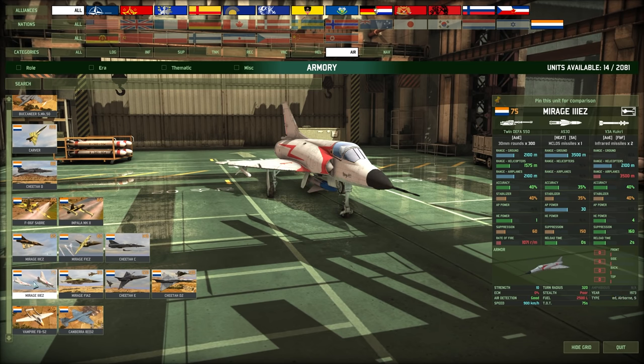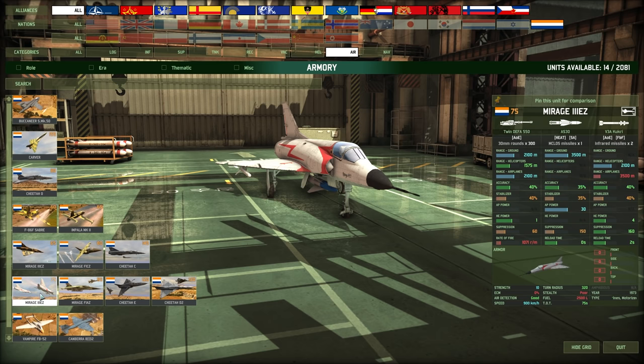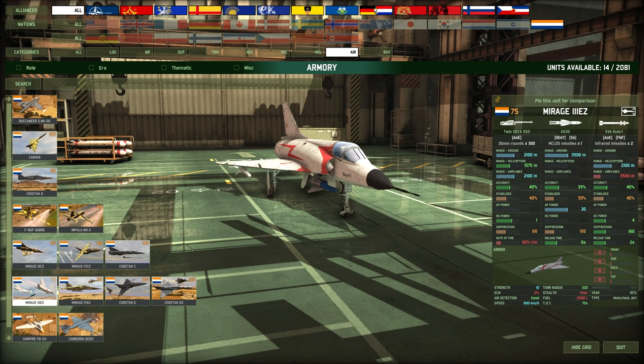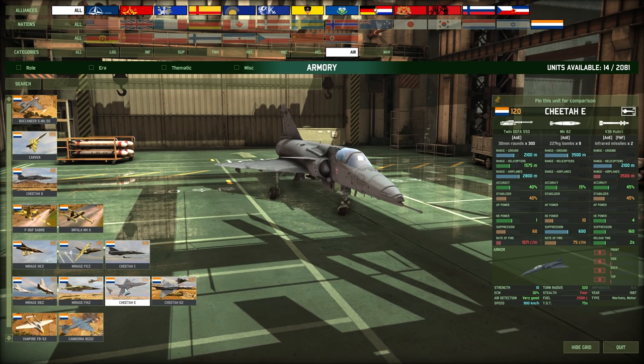The Mirage 3EZ carries one of those crazy missiles — compared to the Buccaneer which carries four inaccurate ones, this one carries one super accurate missile and two AA missiles. Doesn't seem very effective — you'd have to call three of these in to hopefully hit with that accuracy. The Mirage F1Z is a cluster bomber — nothing much to say, just a Mirage with cluster bombs. The Cheetah E is a Cheetah with air-to-ground bombs — eight of them, not great. ECM across these planes is zero, ten, and thirty percent.